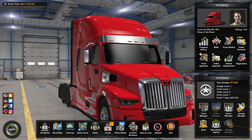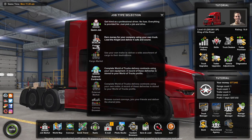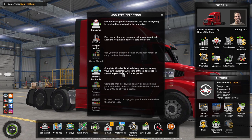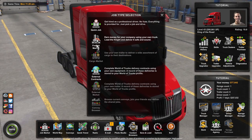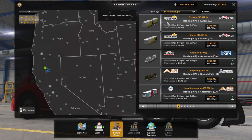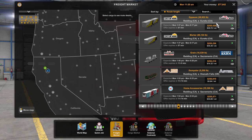Now that you own your own truck, in the job market you will see that you can now select freight market. If you have your profile connected to a World of Trucks account, you will also see it in external contracts. Freight market is for those who own their own truck but do not own their own trailer. Depending on what cities you have selected, very similar to quick jobs, instead of trucks you now see the trailer types. Buy prices are skewed because I still have the creative mode mod installed, so keep that in mind.